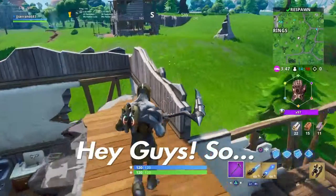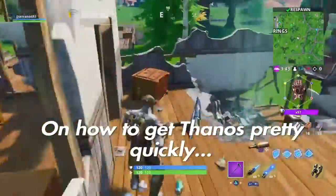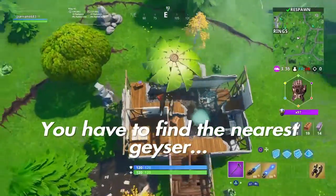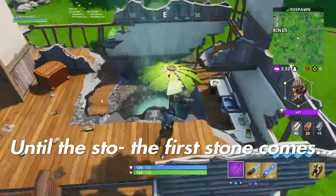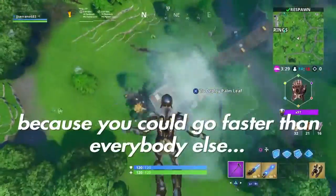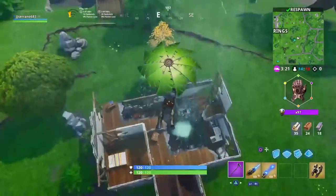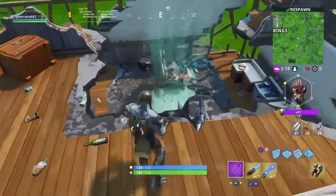Hey guys, today I'm going to do a tutorial on how to get Thanos pretty quickly. My strategy is: you have to find the nearest geyser and stay there until the first stone comes. This is helpful because you can go faster than everybody else, so that way you could get the stone free or pretty quickly. That's my method guys, let's try it out.